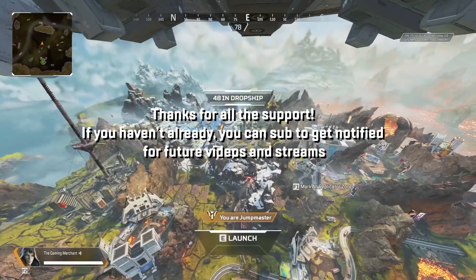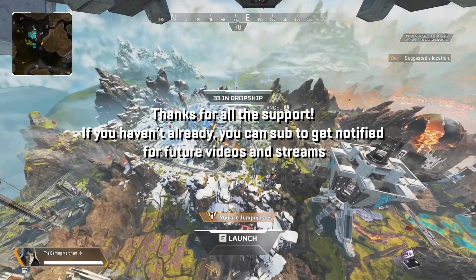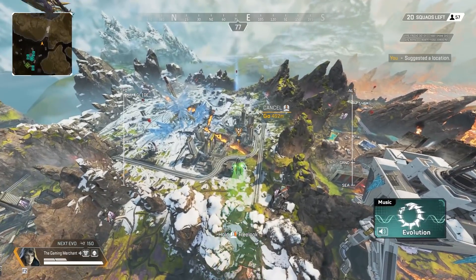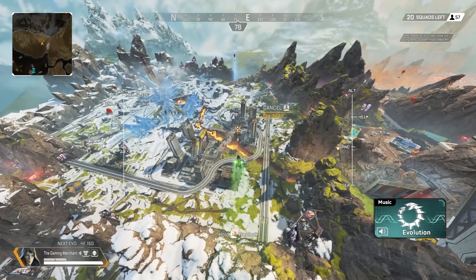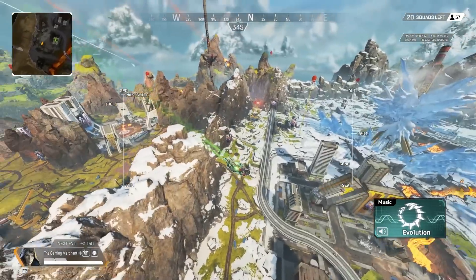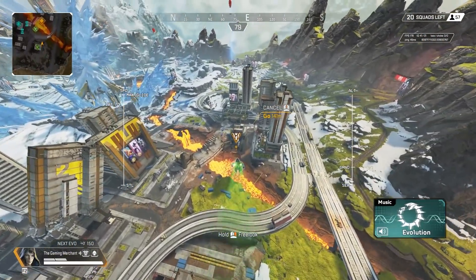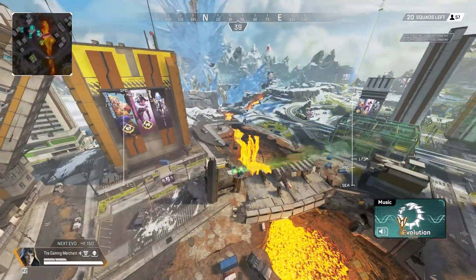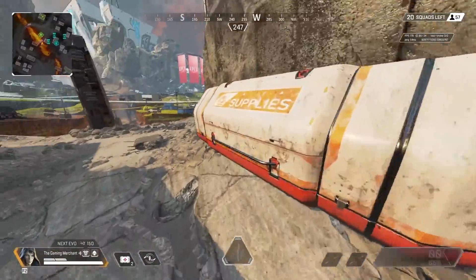Hot dropping again. I want the CAR, but I do want the R9 just to see the skin — have a little look at it. I feel like the CAR in World's Edge is going to be nuts. If you land on a hot drop building and you get a CAR, you're going to just do some kind of damage to a lot of people. Looks like we've got people coming here.